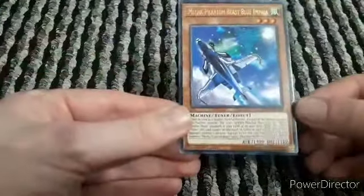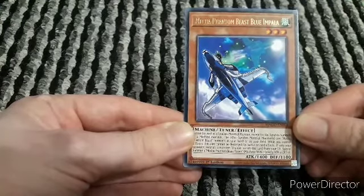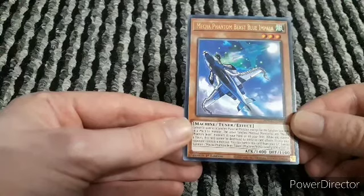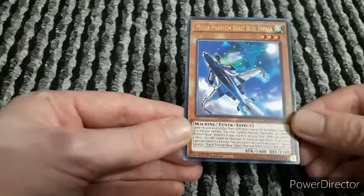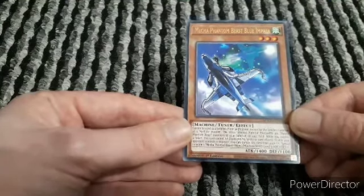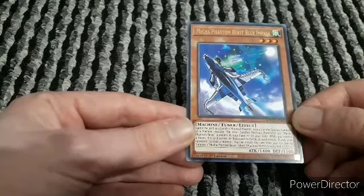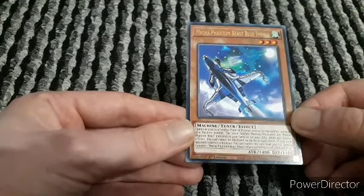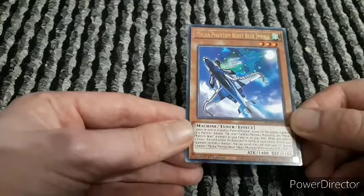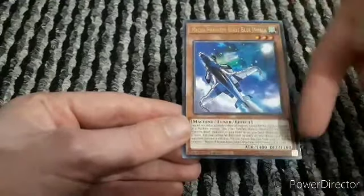Now we have one copy of a tuner monster - this Mecha Phantom Beast is called Impalia. It cannot be used as a synchro material except for the synchro summon of a machine monster, and the other synchro material monster or monsters must be Mecha Phantom Beast monsters in your hand or on your field. While you control a token, this card cannot be destroyed by battle or card effects. If only your opponent controls a monster, you can banish this card and special summon one Mecha Phantom Beast token.